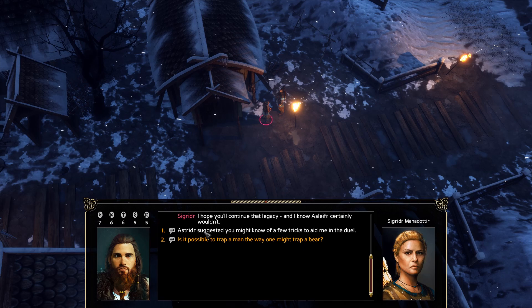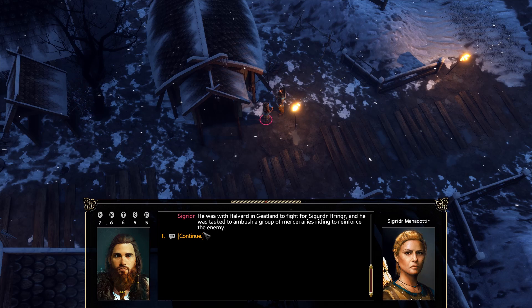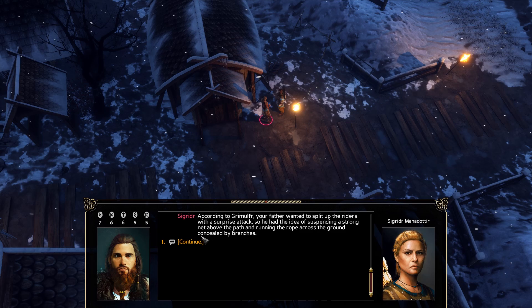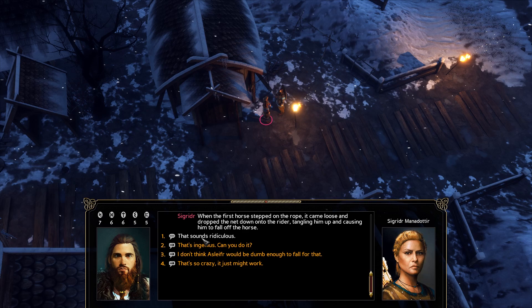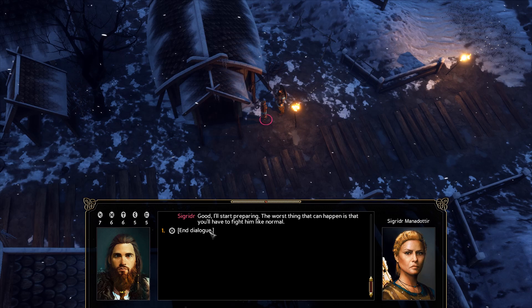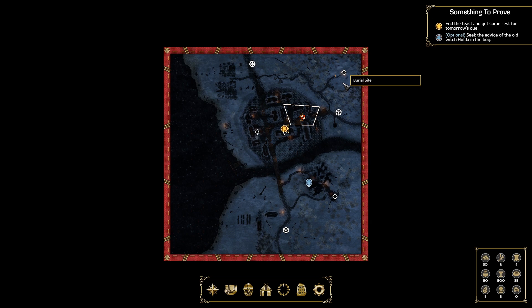'Asilfir suggested you might know a few tricks to aid me in the duel.' 'Perhaps there's one thing I can do. Your uncle Grimelfir told me a story once — he was with Halvard fighting for King Sigurdir Ringer, and he was tasked to ambush a group of mercenaries. Your father had the idea of suspending a strong net above the path and running the rope across the ground concealed by branches. When the first horse stepped on the rope, it dropped the net down on the rider, tangling him up and causing him to fall off the horse.' 'That's ingenious — can you do it?' 'It hinges on whether he expects a trap and how well it's hidden. I know how to hide a trap well enough from anyone.' 'Good — I'll start preparing. The worst that can happen is you'll have to fight him normally.' We have one more person to visit — the old witch out in the bog.